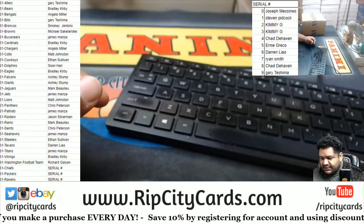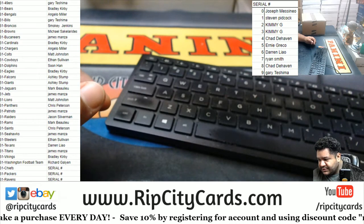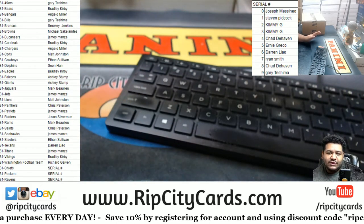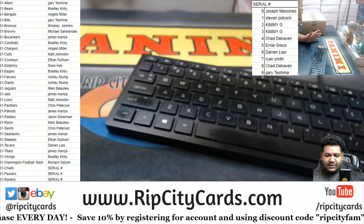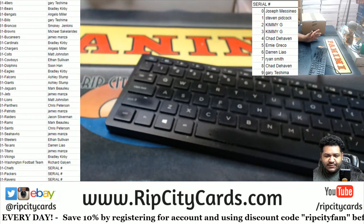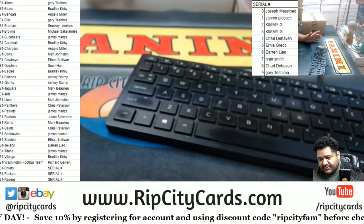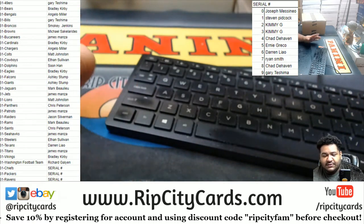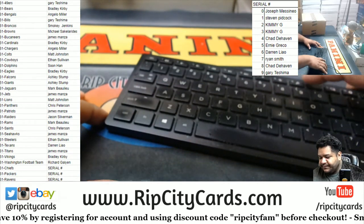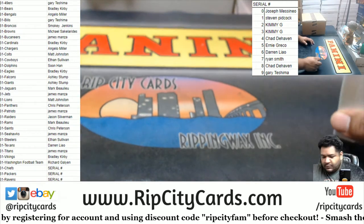Teams are on the screen, and I've got three serial number teams: Chiefs, Packers, Ravens. The way that works — we're looking at the left side of the serial number. If we pull a Chiefs card numbered 10 of 10, for example, it goes to the zero spot, which belongs to JMS. If we pull a 101 for the Packers, it goes to Steven, and so on and so forth.